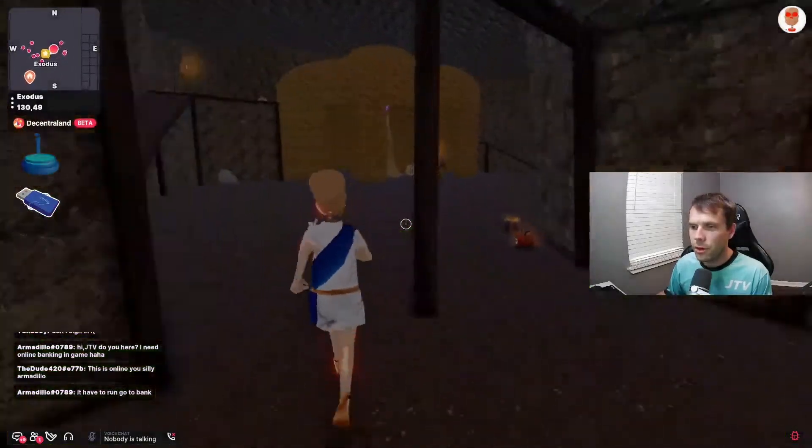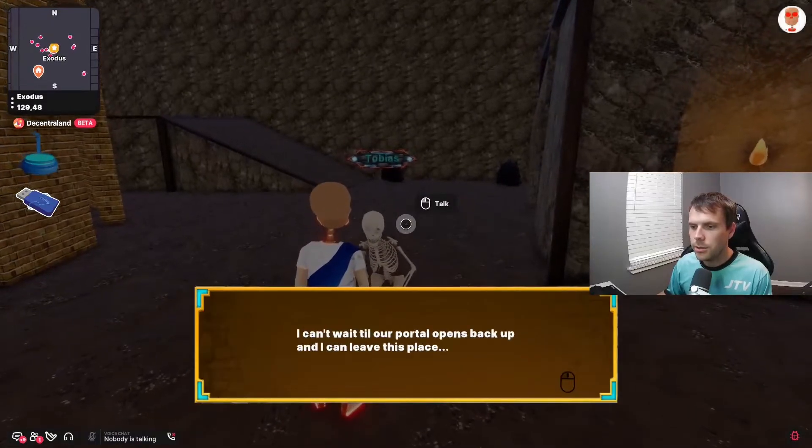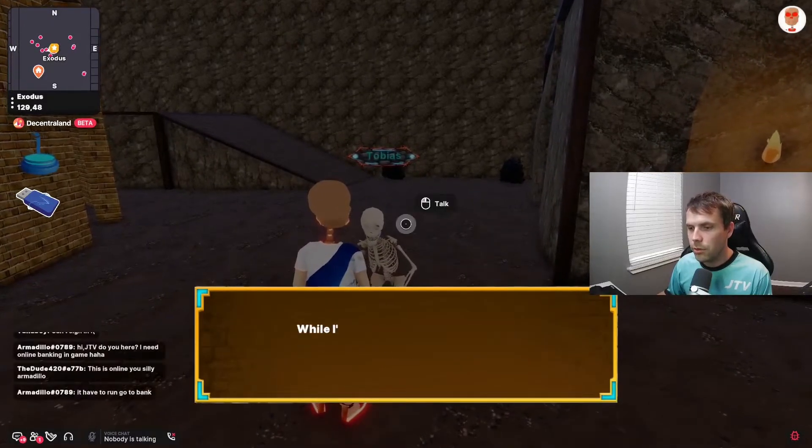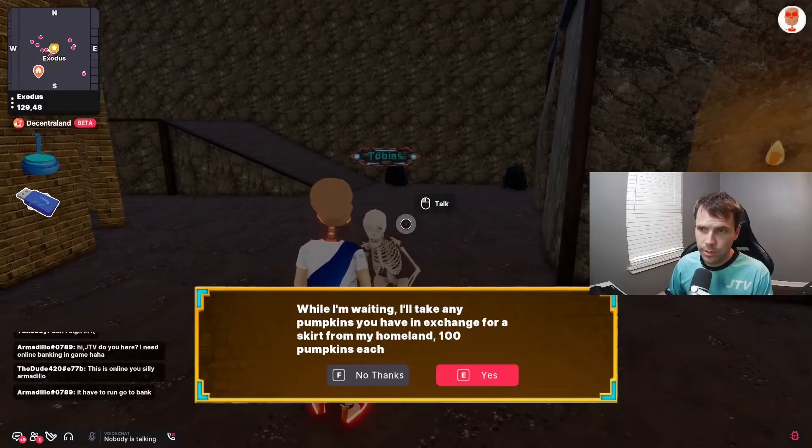We have our third skeleton, Tobias. Tobias will sell you the tunic bottom in exchange for 100 pumpkins.